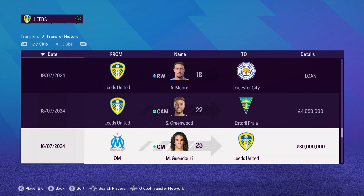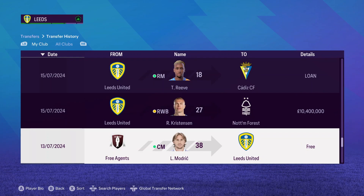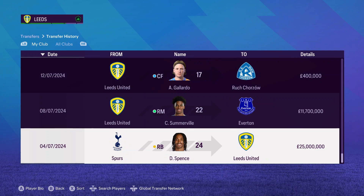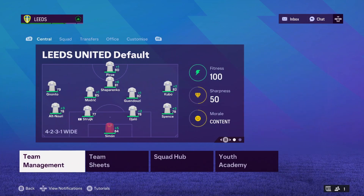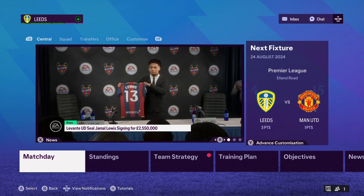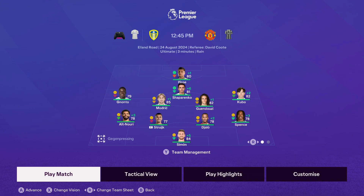I'm hoping for a top seven finish — that's the aim. I want us to achieve European football, and we'll see if we can do just that. We're about to play our first game with this Leeds squad, having beaten Preston on matchday one 2-0. Now we've got Man United at Elland Road, and we go with this starting eleven: Wahi on the bench, Pirro starts up front, behind him is Shaparenko, then a midfield four of Nonto, Modric, Guendouzi, and Takefusa Kubo. Back four of Ait-Nuri, Stroik, Jallo, Spence, and Simon in goal.